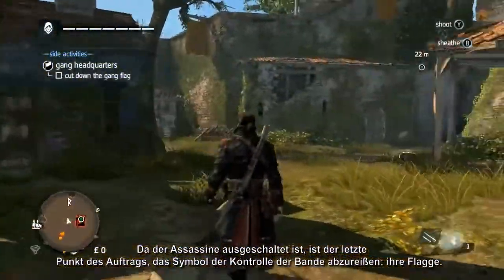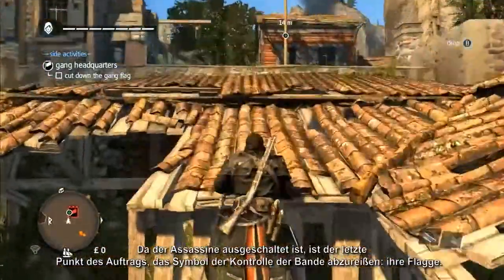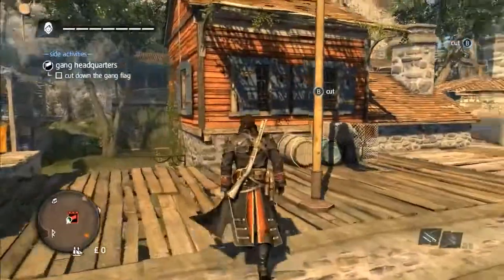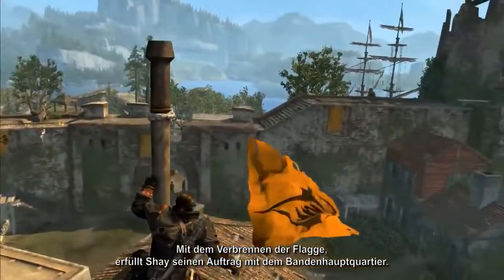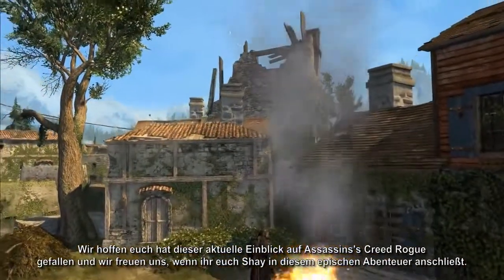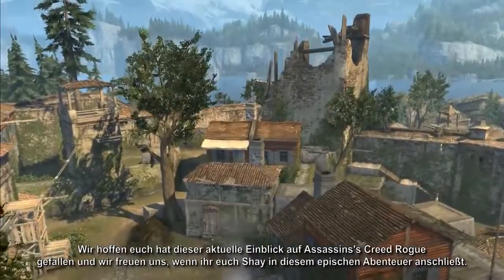With the assassin neutralized, the final objective is to tear down the symbol of gang control — their flag. As Shea throws the flag onto the fire, he completes his conquest of the gang headquarters. We hope you've enjoyed this latest glimpse into Assassin's Creed Rogue and we look forward to you joining us and Shay on his epic adventure.